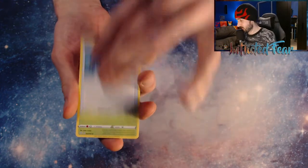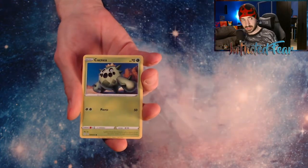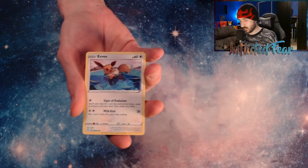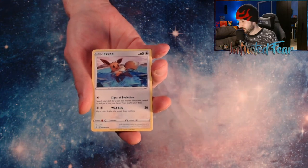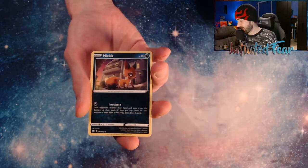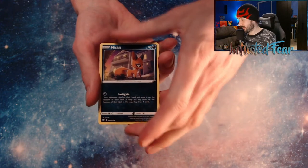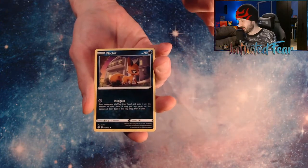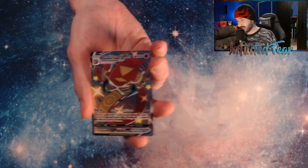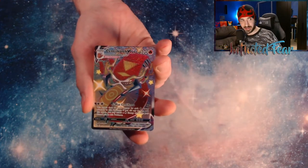We have Energy, a Rusted Sword, a Dartrix, a Ball Guy, Gossifer, Hackney, Toodle. It tricked me — I thought it was a Charizard. This is the second time this has happened. But that's a good one to pull, I don't mind. This is my third one I pulled.